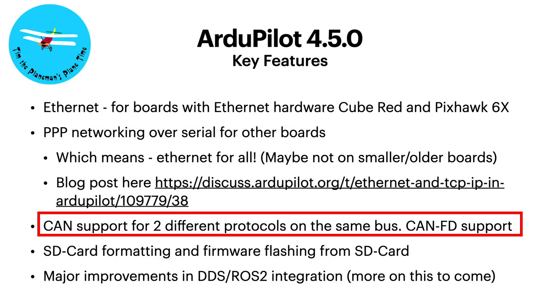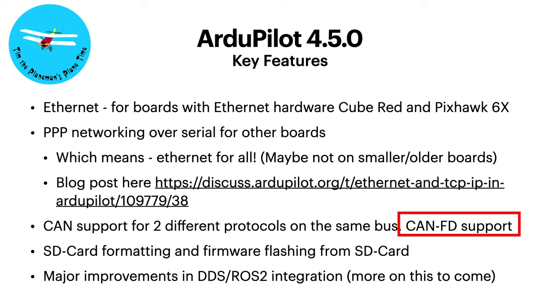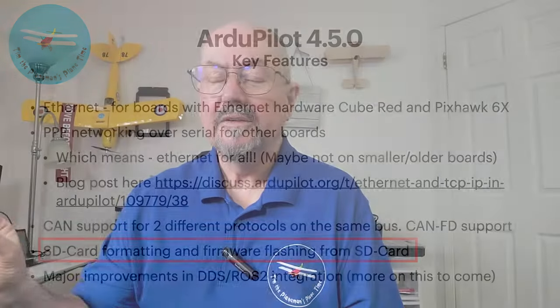More features of ArduPilot 4.5.0. CAN - which I'm a big fan of - now supports running multiple protocols over a single CAN connection. In particular, there's CAN-FD support available now, which enables CAN to run much faster than the one megabit per second of standard DroneCAN. SD card formatting: the flight controller can actually format the SD card, and it's possible to flash new firmware from the SD card. If you're interested in standardized deployments, you can basically populate a bunch of SD cards, throw them in flight controllers, boot them and they will flash with the latest version of ArduPilot.